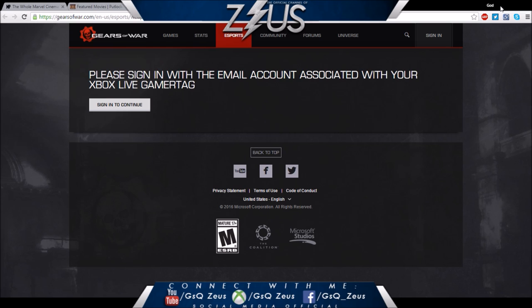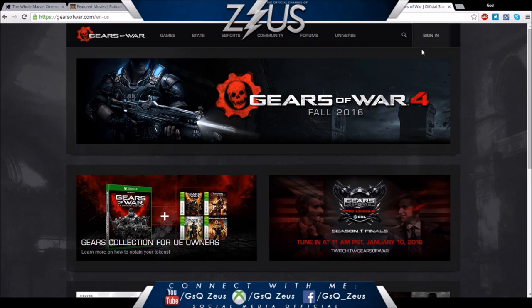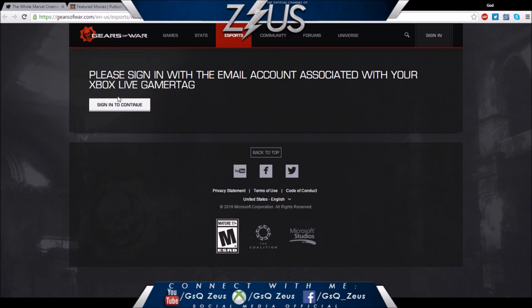If you're interested, I'll put a couple pictures of what it looks like. All you have to do is go to GearsOfWar.com — I'll put the link in the description — GearsOfWar.com esports weapon skin. You go there, the website will tell you to log in. Sign in with the email associated with your account, and bam — it will tell you that you are registered.